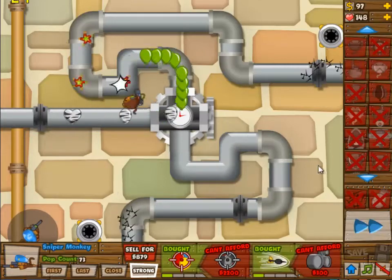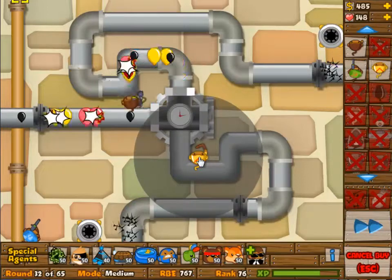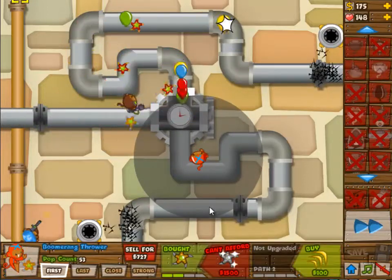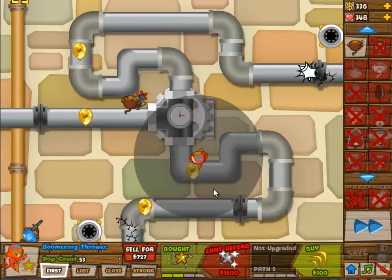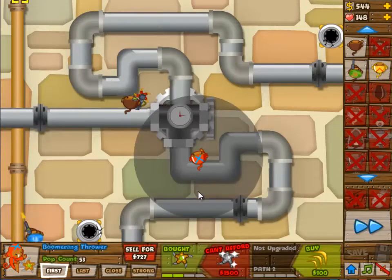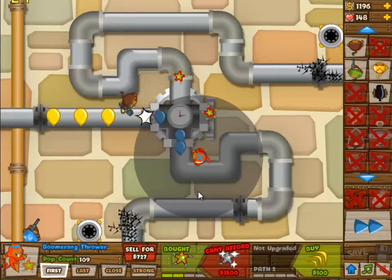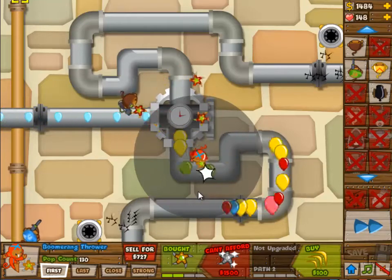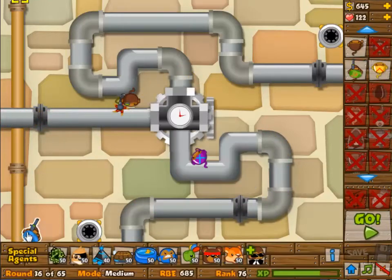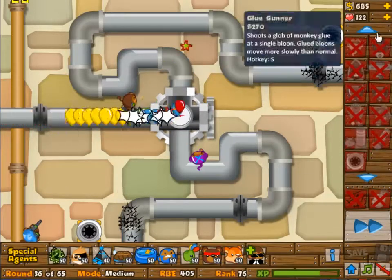We're going to build a zero-zero spike factory on the bottom lane, then adding a sniper. The sniper is going to be one-and-zero only, set to strong, and then one-and-one. Then we're going to go into this boomerang monkey. You are going three-and-zero straight off, but you can actually go three-and-two. Just go three-and-two — it's better than three-and-zero.